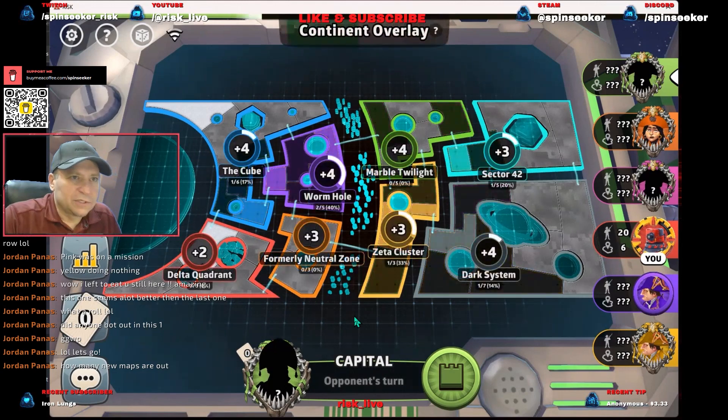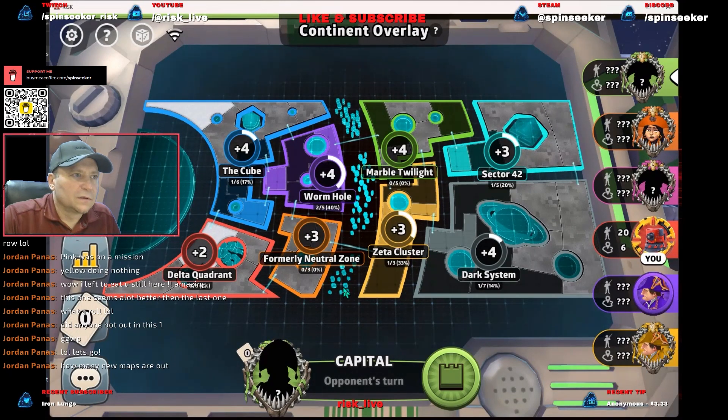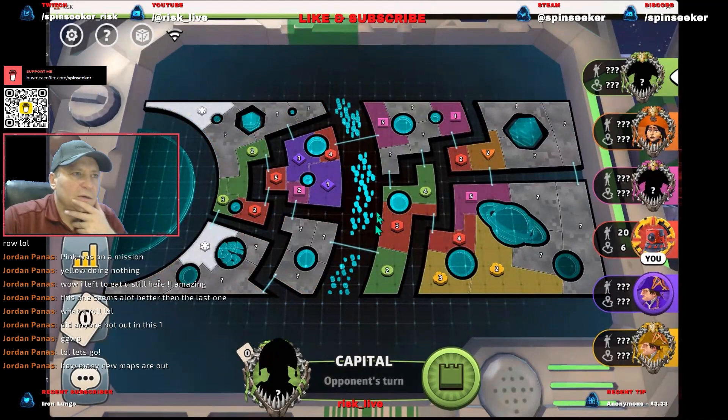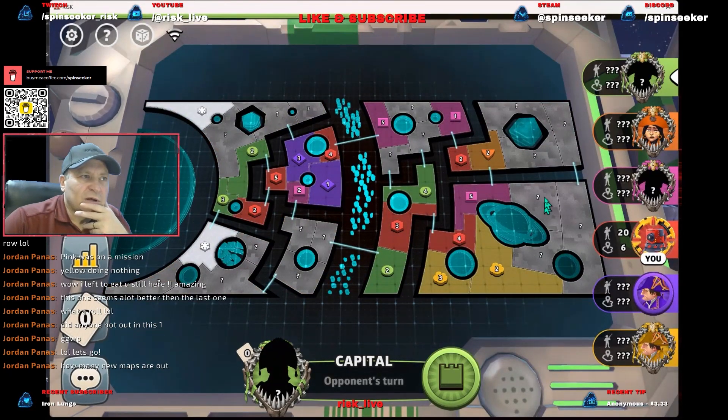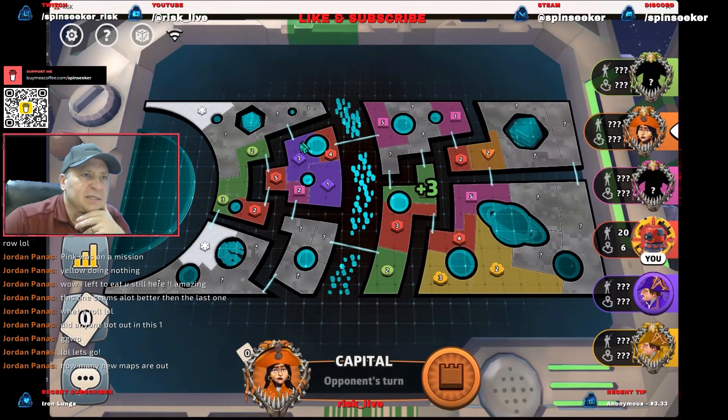Here are our bonuses: 2, 4, 4, 3, 3, 4, 3, 4. We'd like to get one on the edges if we could. We've got a five stack here and a four in here, so we might have a good shot at this bonus.